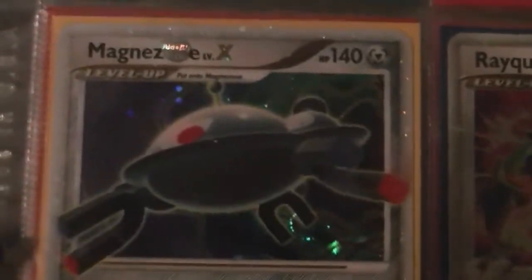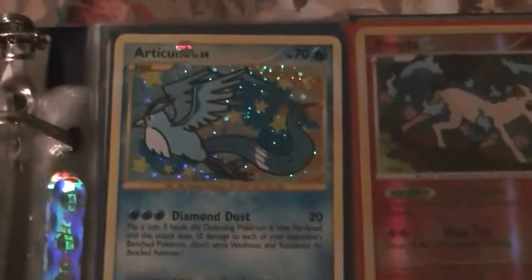I want Level X's — I'll trade for pretty much any Level X. The Honchkrow, Mewtwo, Magnezone, Heatran, and Rhyperior are all not in the greatest condition. The Paladin and Electivire are both mint. I really want some more reprints because the only one I got is Articuno. And I want some more of these reverse holo shinies because right now I only have four of them.